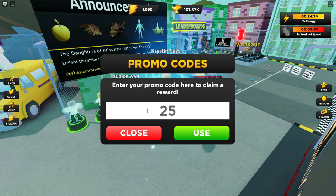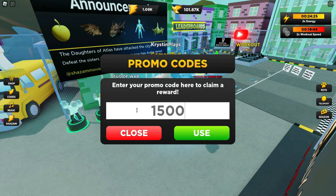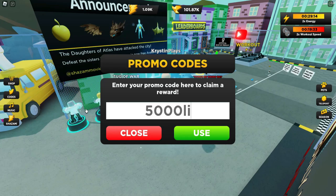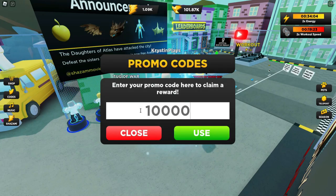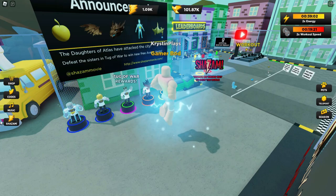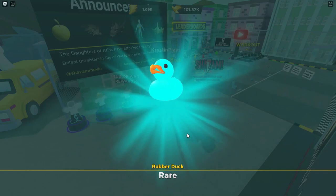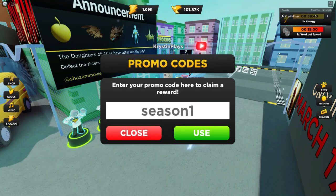One of these codes will even give you a free pet that you can drag around — it's super cute, it's a blue ducky. Just click on the code icon and then you can enter in all of these codes. There's a ton. They're going to help you get stronger and also level up faster. You don't need them, but it definitely helps. And here's the last code.